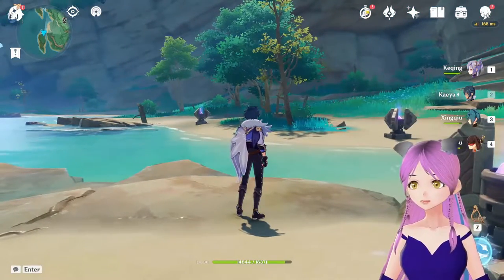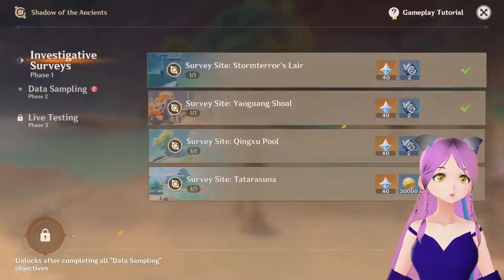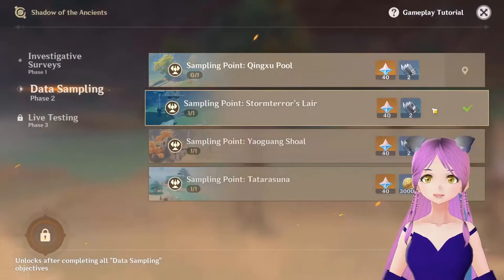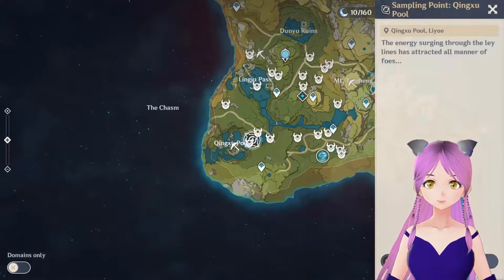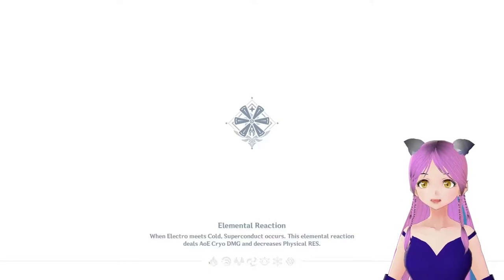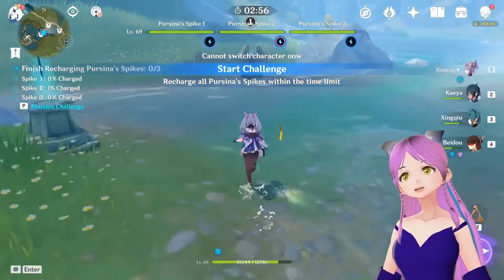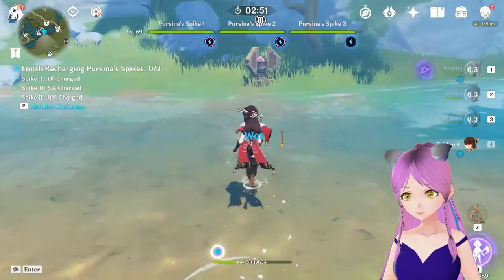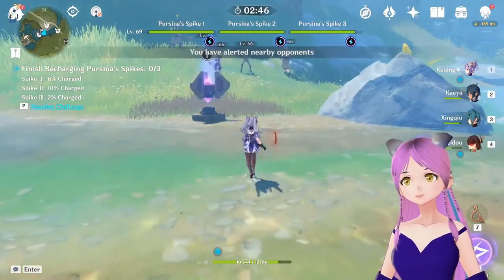40 more Primogems. Okay, let's see — Shadow of the Ancients, Data Sampling — claim this, claim this. So now save my unicorn — okay, let's go there. This location, this pool. Let's go to this pool — here I am at the third location. Let's activate this, and this, and this. Okay, treasure hunters.